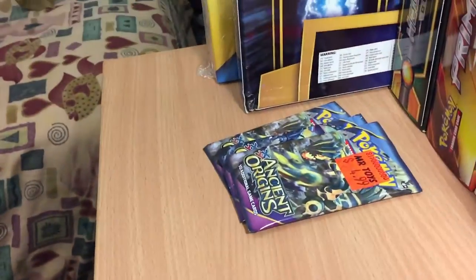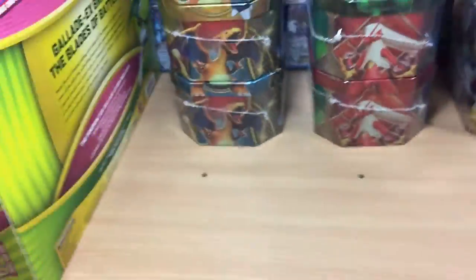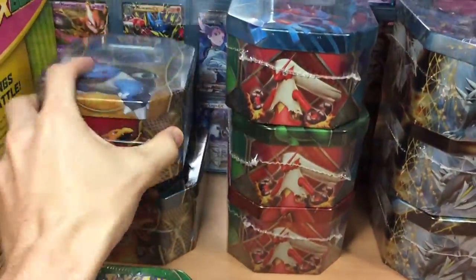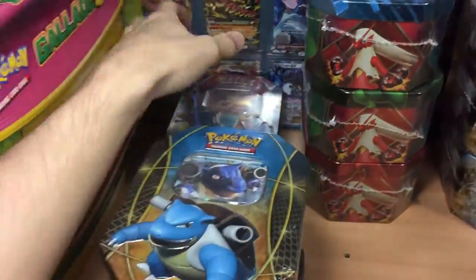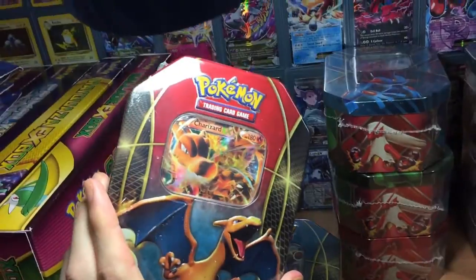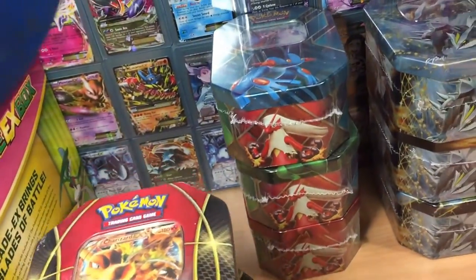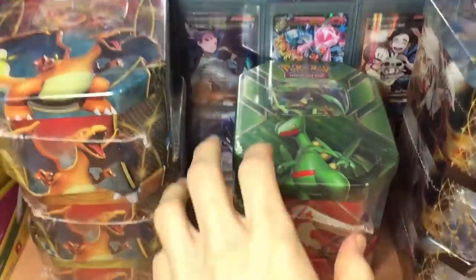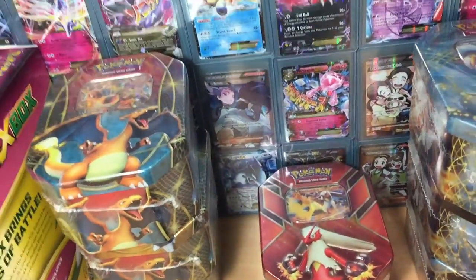Let's slide these guys out of the way — oh look, there's some loose booster packs. Then we have Trio Tins. We've got Venusaur, Blastoise, and Charizard. We've got the Hoenn Trio — so we've got Swampert, Sceptile, and Blaziken.